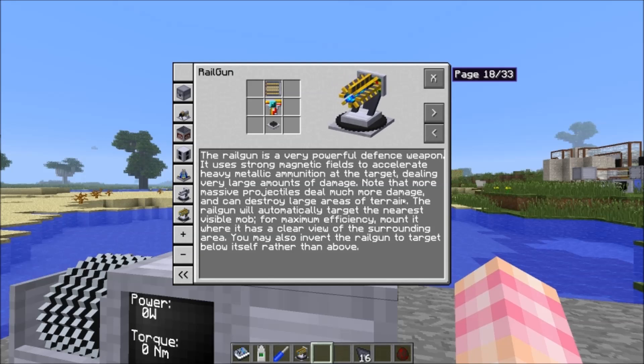If you know about railguns, this works how you'd expect: it fires heavy ammunition and deals more damage the heavier the projectile you fire. It does do collateral damage to terrain. The railgun automatically targets the nearest visible hostile mob — it won't target sheep because they're not hostile, but it will target and shoot at the nearest hostile mob. It would be cool if you could target it manually, but you can't; it's a defensive weapon that auto-targets. Like the anti-air gun, you can put it upside down if there's a block above it, feed power in from above, and the railgun can target stuff below it — useful if you're near the top of the Nether, for instance.